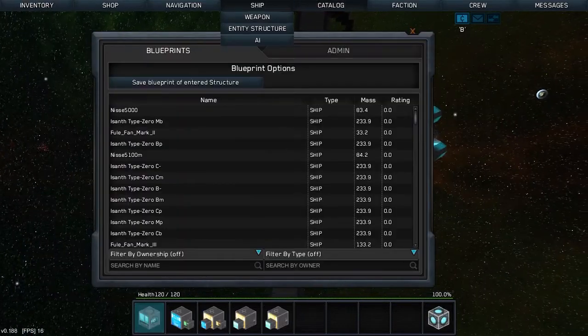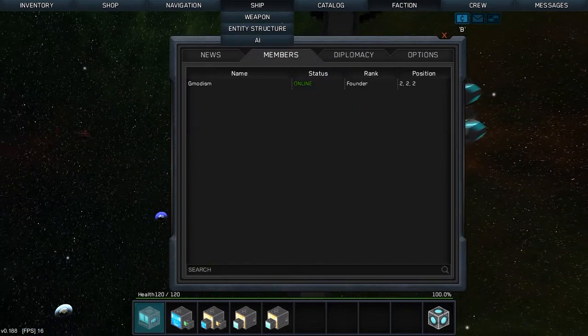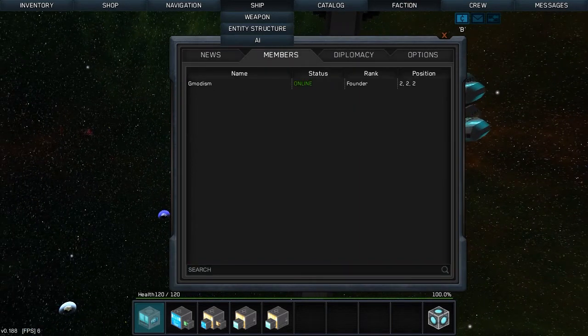Press I again. Catalog. Here we have some ships. Faction. And here we have diplomacy. And this is good — it's only me on this single player.